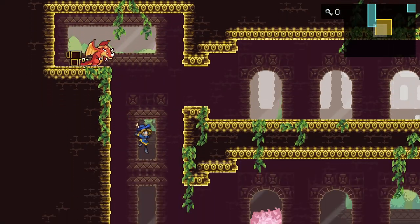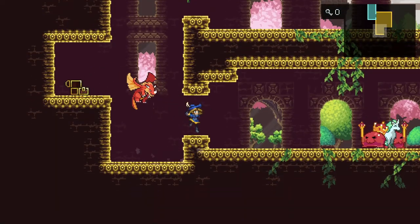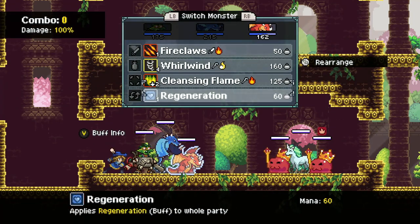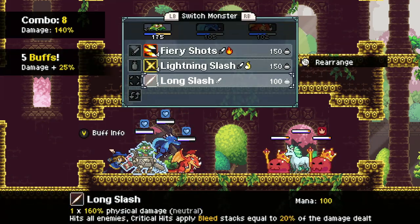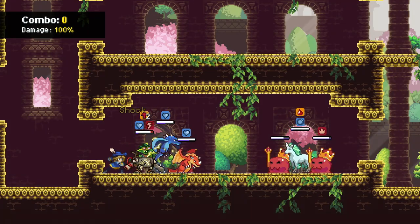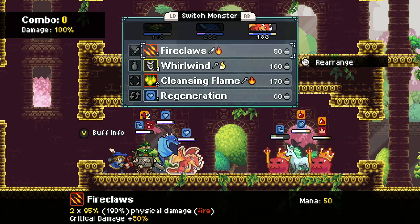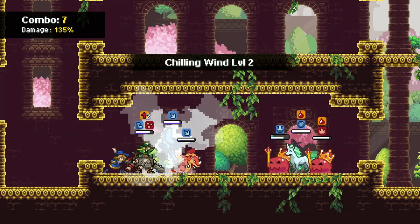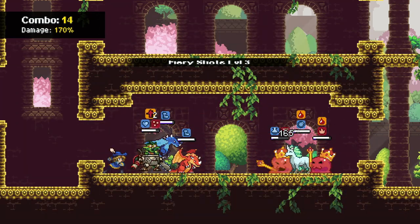Another treasure chest — an azure gem. Wait, is that a king blob? King blobs — those would be really good to have on our team. I guess we'll attack one of the king blobs. Oh, that's a pain in the butt. The fact that we have to use all our special attacks on them is annoying.